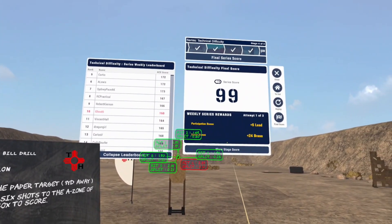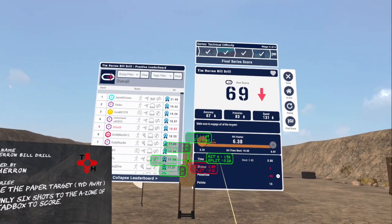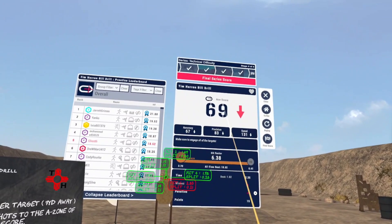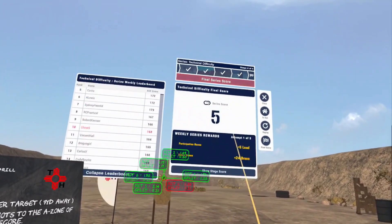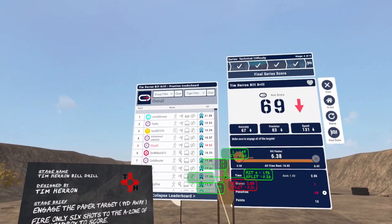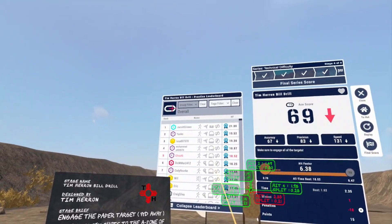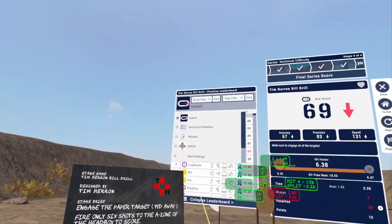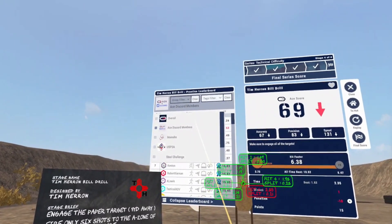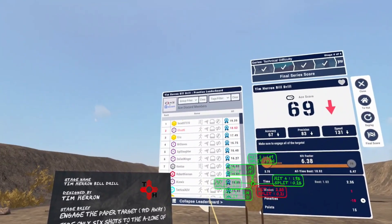Not too good overall compared to my scores yesterday — 99 compared to a 160. But from this leaderboard you can go ahead and select 'Show stage score,' and it'll show you how you did on this actual stage. Not very good because I had the miss and was pretty slow. You can look at the final series scores up top. In the stage scores there are a bunch of filters you can apply — so if you're curious what groups you're in and want to compare, say the ACE Discord members, you can go ahead and do that.